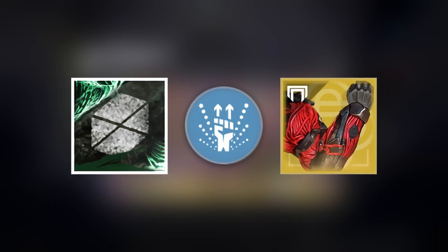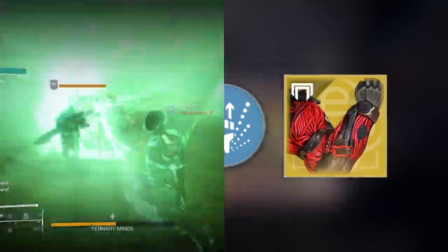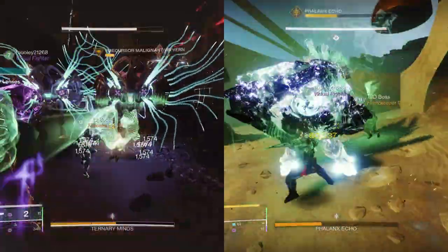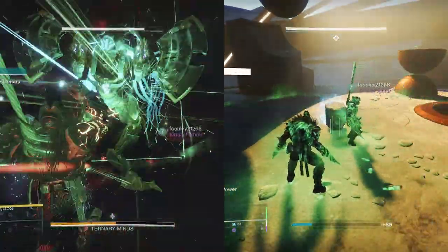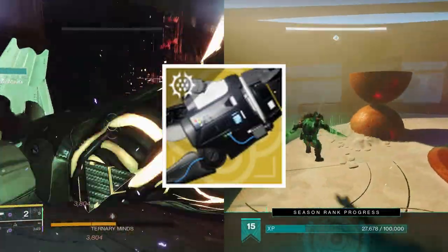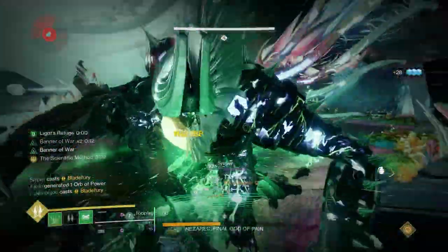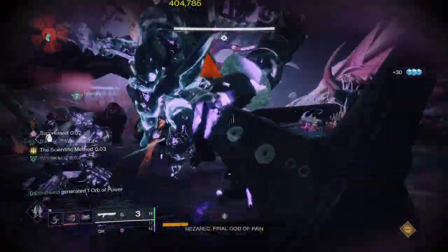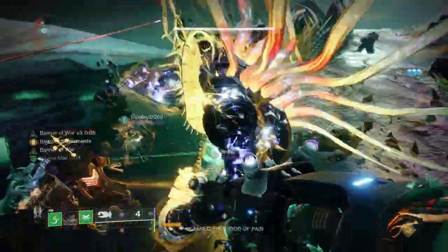With these three pieces assembled, you're going to have to make a decision: are you wanting to bring this build into regular content — seasonal activities, strikes, etc. — or are you wanting to bring this into end game for the sole purpose of melting a raid or dungeon boss? This decision impacts the fourth and final piece of your build, which is a toss-up between the Monte Carlo exotic auto rifle and the Tractor Cannon exotic shotgun. If you're intending on melting the beefiest enemies, Tractor Cannon is the route you want to take, as it applies a 30% debuff to whatever target you're about to lay your green crab claws on.